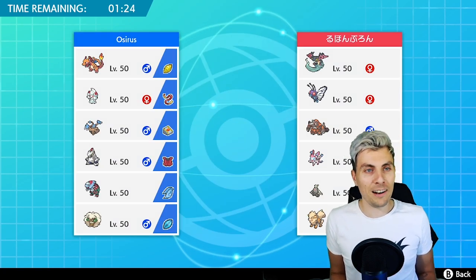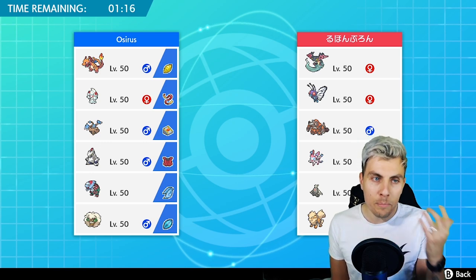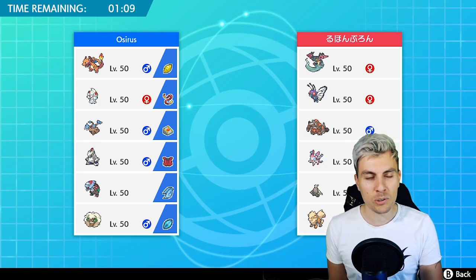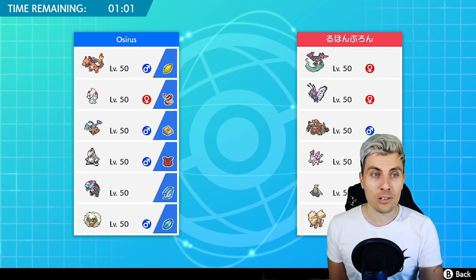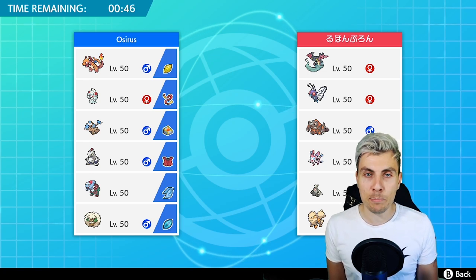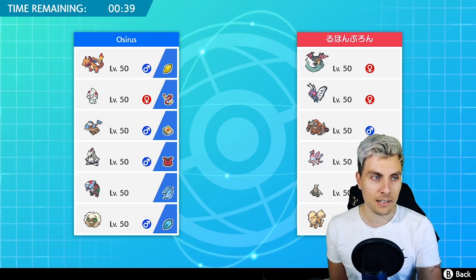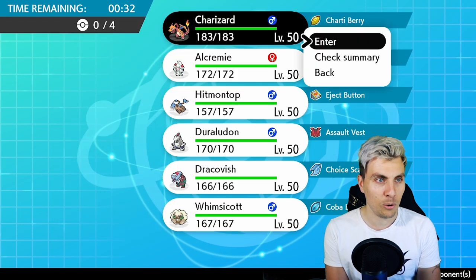Next opponent is playing Dragapult, Butterfree, Ribombee, Sylveon, Dusclops, and Arcanine — a bit more variation than the last team. You've always got to worry about shadow sneak on Dusclops and a potential weakness policy on Dragapult, plus Beat Up as a combination from Dragapult onto Arcanine. Always have to be wary of Sleep Powder on Butterfree, but that's the beauty of Alchemy — the Sweet Veil ability gives us immunity to sleep, which is one of the main reasons I really like it.